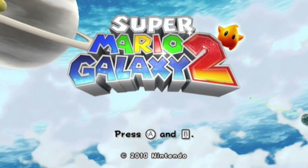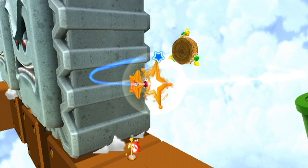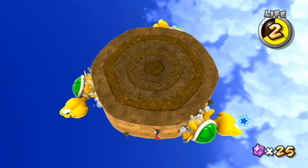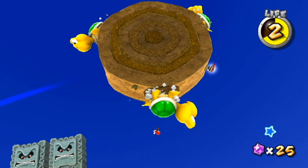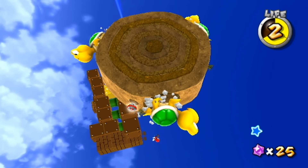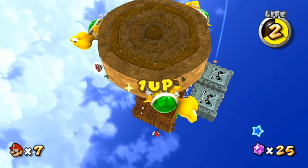The 1-Up exploit in Super Mario Galaxy 2 is a little bit different than what we've seen so far, but it at least still uses a Koopa — a giant one in the Supermassive Galaxy where all you have to do is continuously bonk off one of the three on the small planet, which will allow you to quickly rack up the 1-Ups. This is probably one of the easiest ones you'll see in this video.